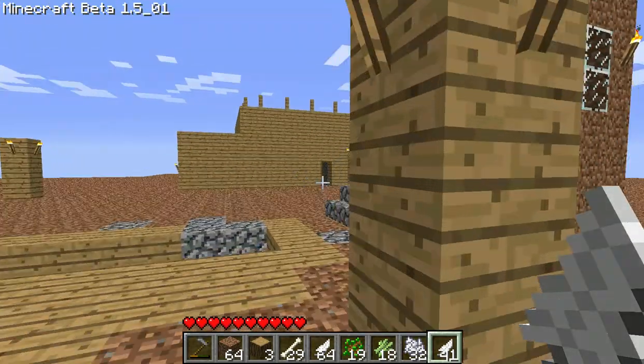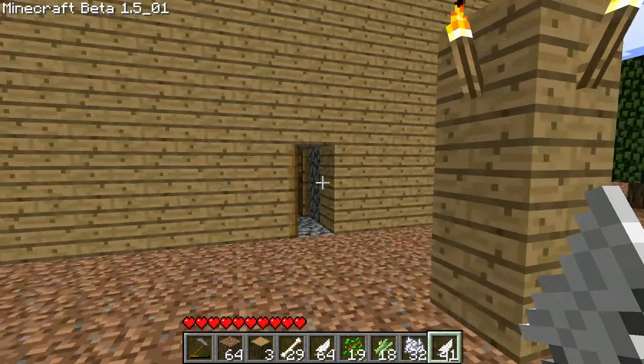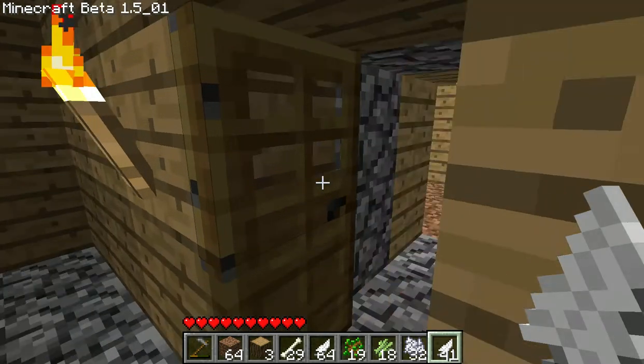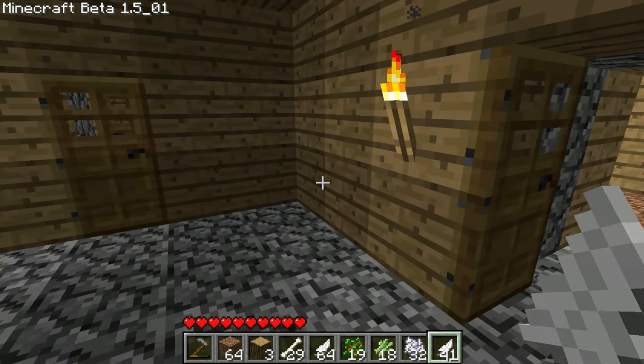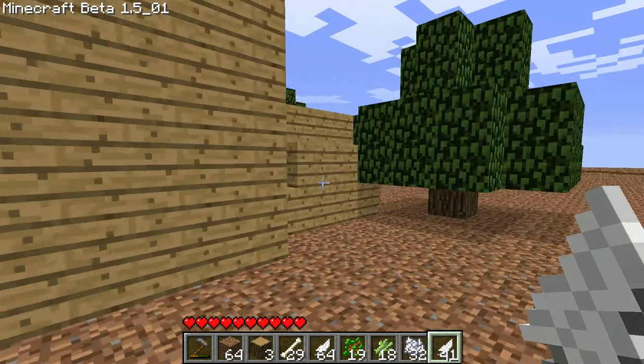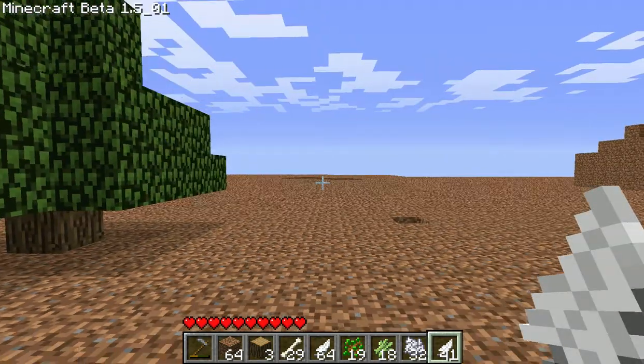I guess I'll show you his fortified bunker real quick. The exterior is wood, the inner layer is cobble, and the center is cobble too — just in case, because lightning will burn stuff. Me and him both think it will, so we have it encased in cobble. And that's our war shelter place.